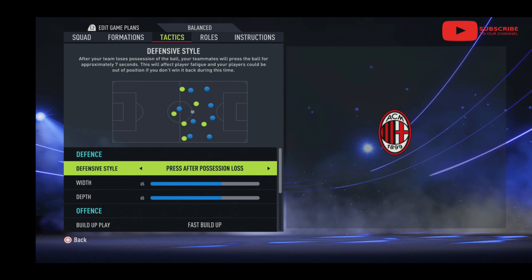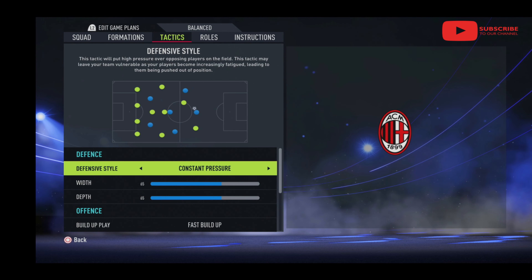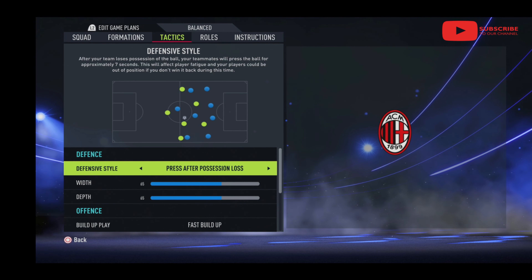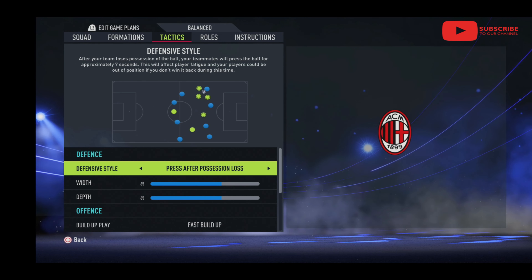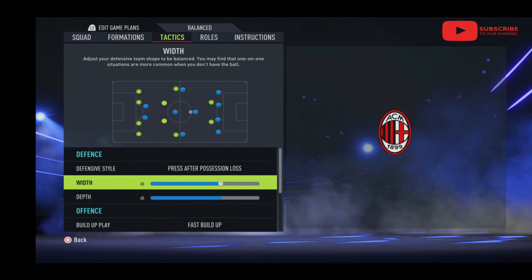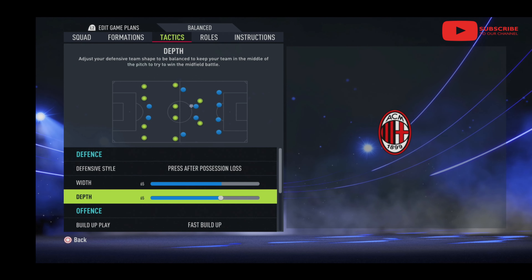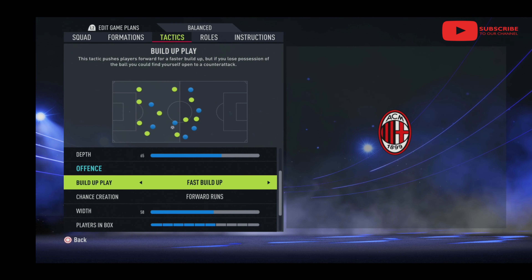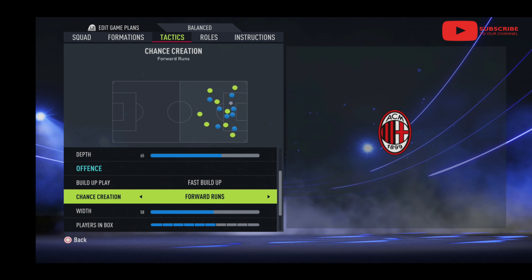In the tactics, this is where I changed a lot of things. I changed it to press after possession loss because they were sitting on balance and it just wasn't working - no pressure, and opponents like PSG were running through me. I increased their width because they were very narrow, and increased their depth because they were extremely shallow.